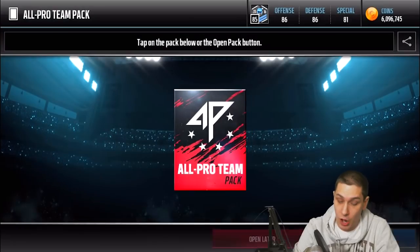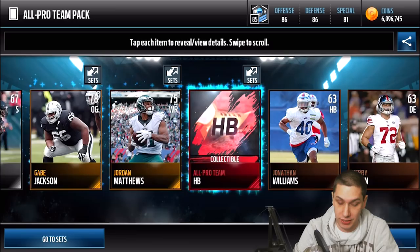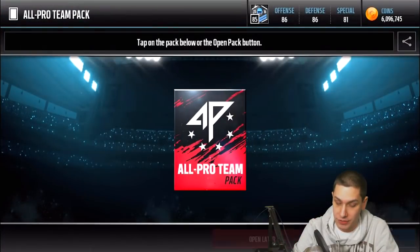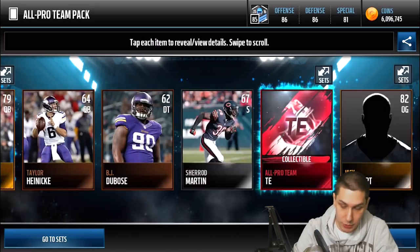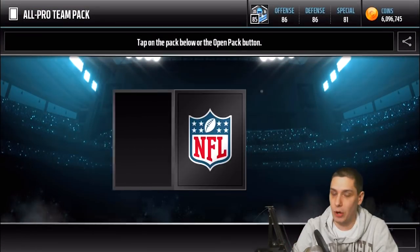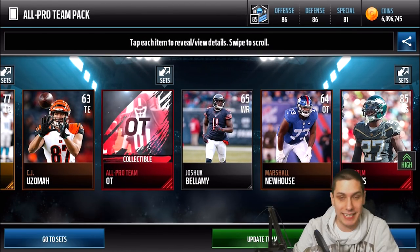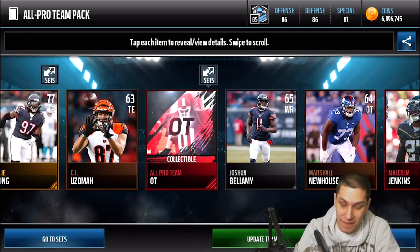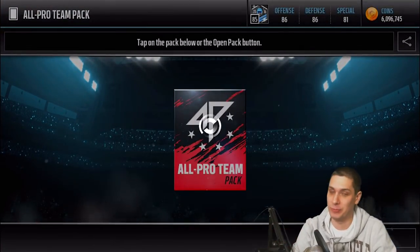But we do have the all pro team packs, and these ones you can get some really good stuff out of. Hopefully we'll get some of these all pro elite players — I haven't pulled one yet, but I'm really hoping that since we bought so many of these packs today, maybe we can at least get one. Starting off slowly with just the halfback collectible — you get one collectible each pack guaranteed. Every time we get an elite pull I always think it's gonna be something beastly. We do get a Malcolm Jenkins here — just a base elite, 85 overall. Nothing really special, but it's our first actual elite card out of this pack opening video.